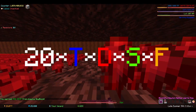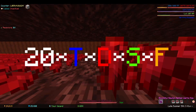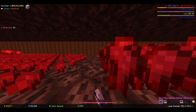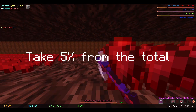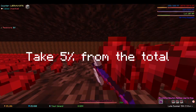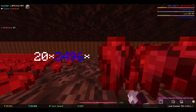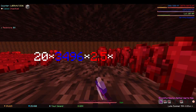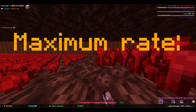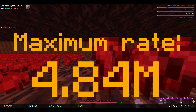Just plug this into the formula and run the calculation, and you should have your rough wart rate. The reason I say rough wart rate is because this assumes you farm perfectly. So doing 20 × 3,496 × 2.5 × 3.2 × 8.67, I get a maximum wart rate per hour of 4.84 million.